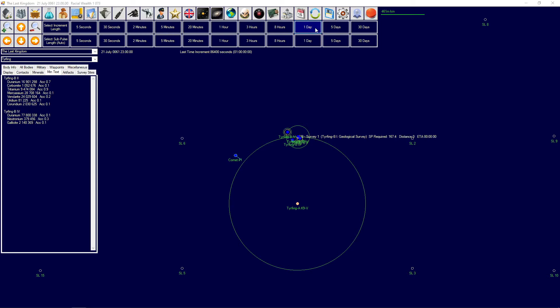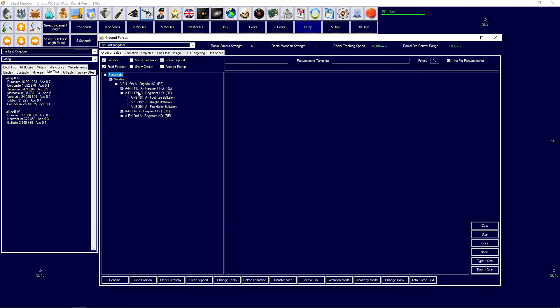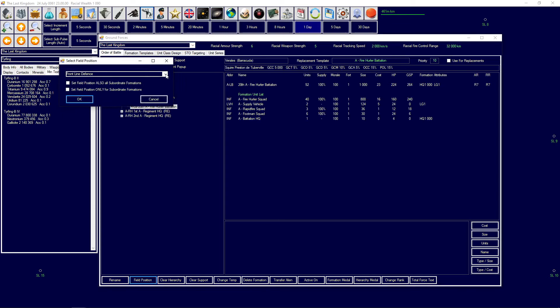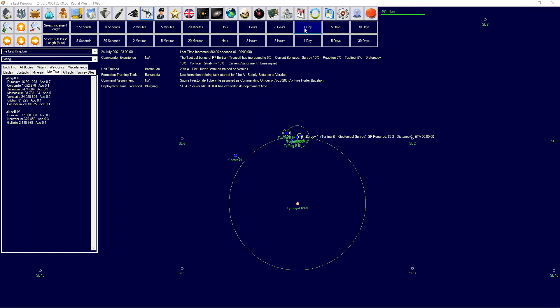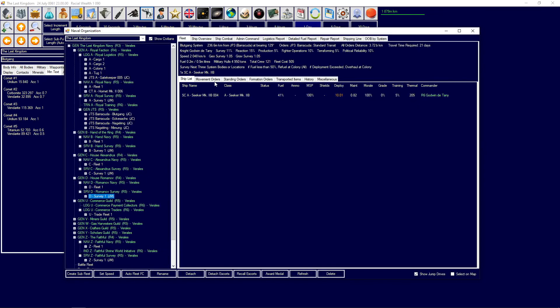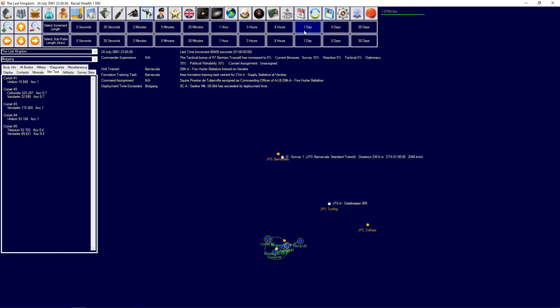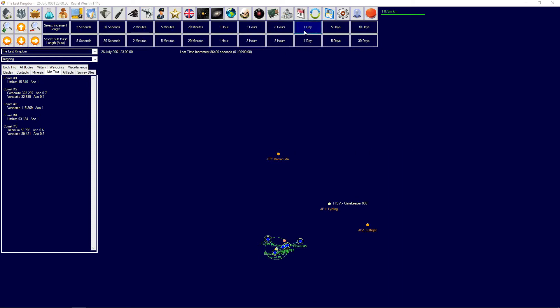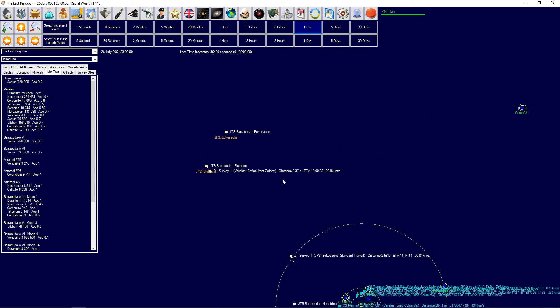Another unit trained - good. The deployment time exceeded on the survey vessel; I'll give it standing orders. It looks like it already has them, and it has a Barracuda already so that's good. The Faithful survey vessel is now heading north.